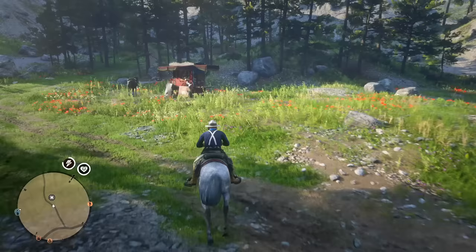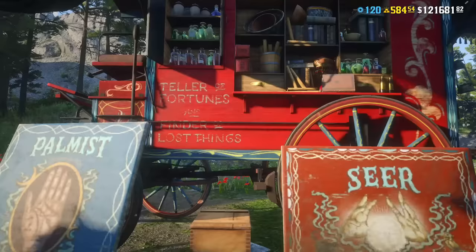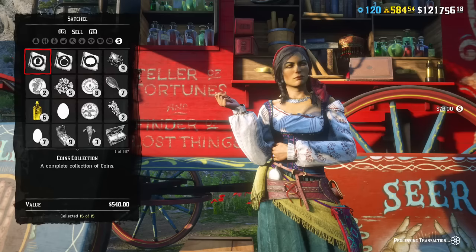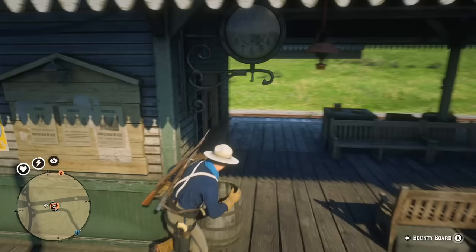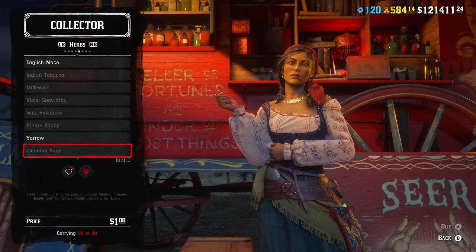Before even looking for her, there is something you should know. There is no reason to search for Madame Nazar if you want to sell collectible items, because you don't want to sell them separately — this way you will lose a lot of money. You want to sell full collections, and you can do it from any post office. Just talk to the post clerk, choose Send Mail, and here you will see that you can sell any full collection at exactly the same price.